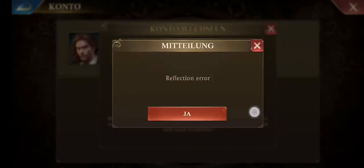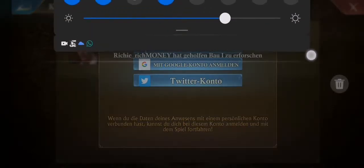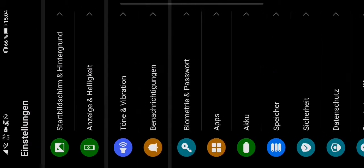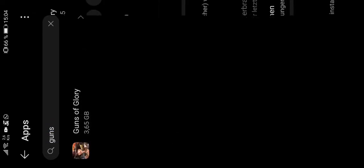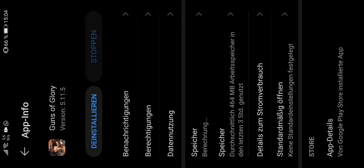To fix it, you're going to go to your phone settings, then Apps, then Apps again. Look for Guns of Glory and stop the application. Once you've stopped it, clear the cache.